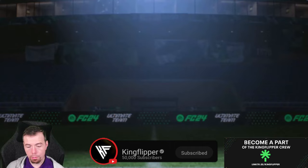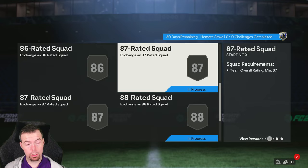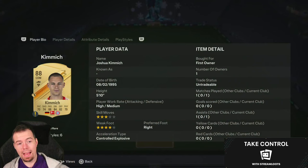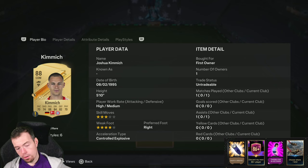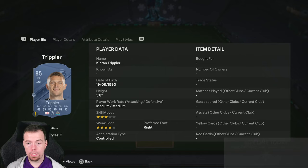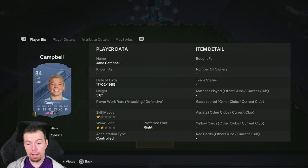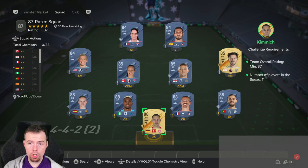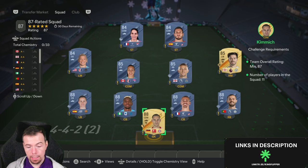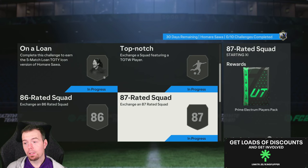Next we have two 87-rated squads - both the same rewards: Prime Electrum Player Packs, and you've got to double this up. The cheapest way to do an 87-rated team is 5x88s, 3x85s, and 3x84s. 88s are 23k - Kimmich, Bernardo Silva, Griezmann, and Paredes are among them. 85s are at 4.4k, having jumped up nearly 1,000 coins recently. Then 3x84s of Campbell, Coca, and Maajority at 1.7k each. It comes to 133.3k to do one 87-rated team - a lot more than it normally is. You're looking at 130-140k doubled. The Prime Electrum reward is a 25k pack for both.